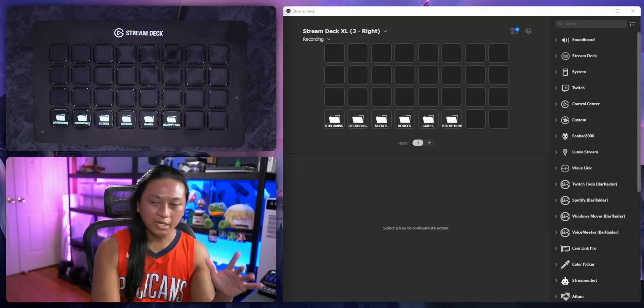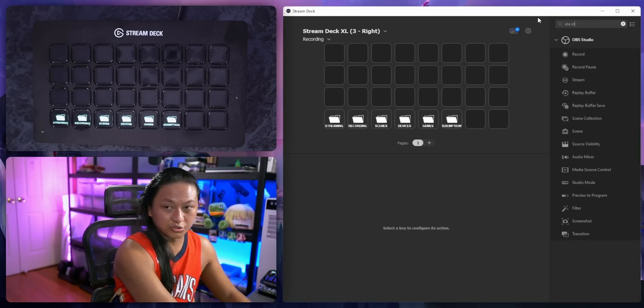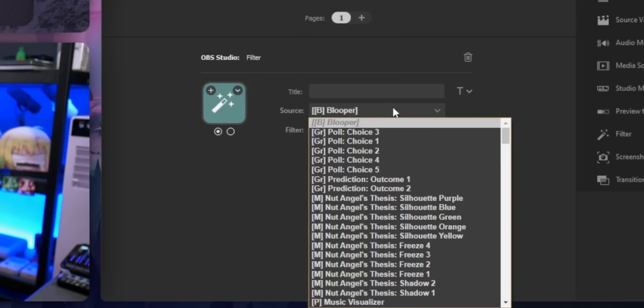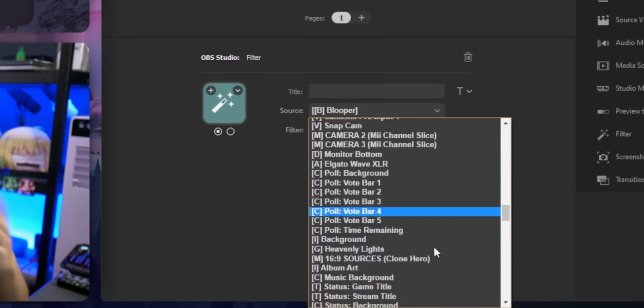The biggest new change for the Stream Deck software is all of the new OBS Studio actions. On the right-hand side here, there are way more things going on — things like pausing recording, replay buffers, changing scene collections. But the biggest change is filter support. You can add a new filter and choose a source, though it's a bit annoying because the source list is not in alphabetical order and there's no way to search through them by typing.